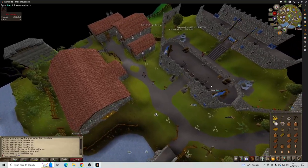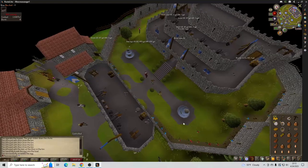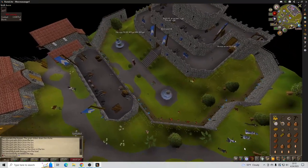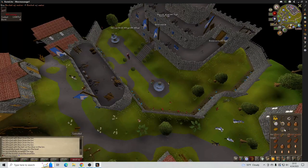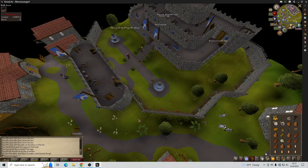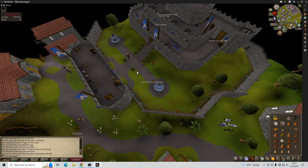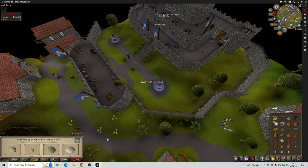Now we need water and we're going to start making our doughs. Click on the bucket and then click on the water source. Then you take the water and click it on the pot of flour — for this we're going to create a bread dough. Now we have one bread dough. Then click on the pot and the water source again, drop some eggs, click on another pot of flour, and we're going to create a pastry dough.